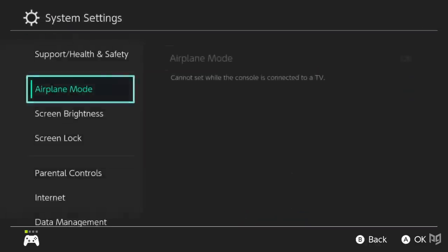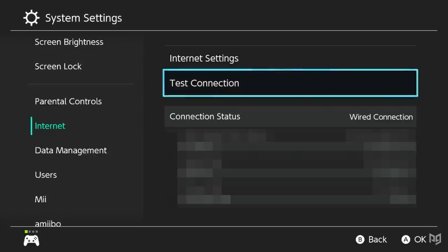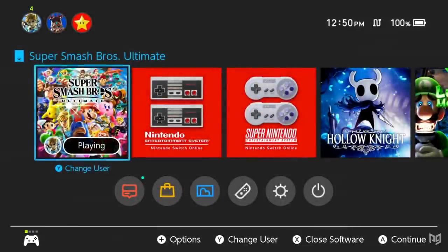Now it's time to go to your Switch's internet settings. Select wired connection and connect. You can perform a connection test to compare your upload and download speeds to your Wi-Fi connection and see if that has actually improved. Look for the wire icon next to the clock on your home screen to confirm that you're connected properly via the ethernet cable.